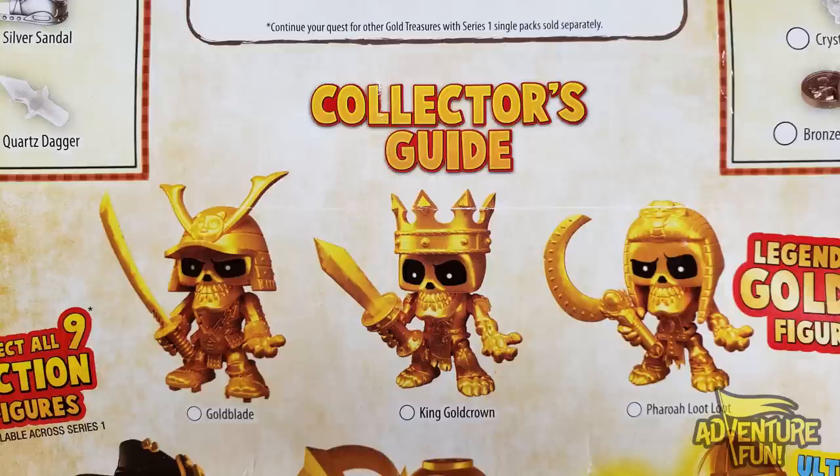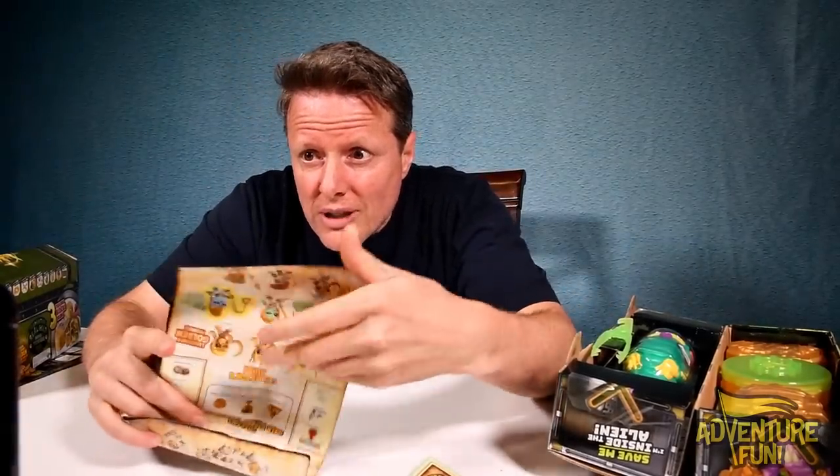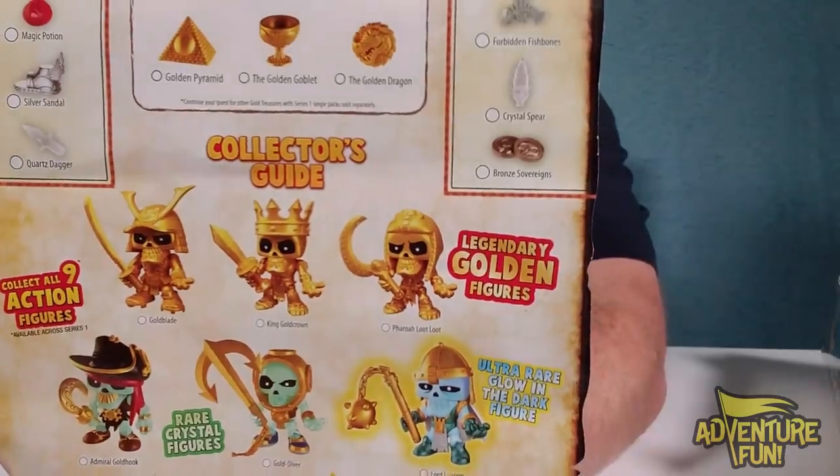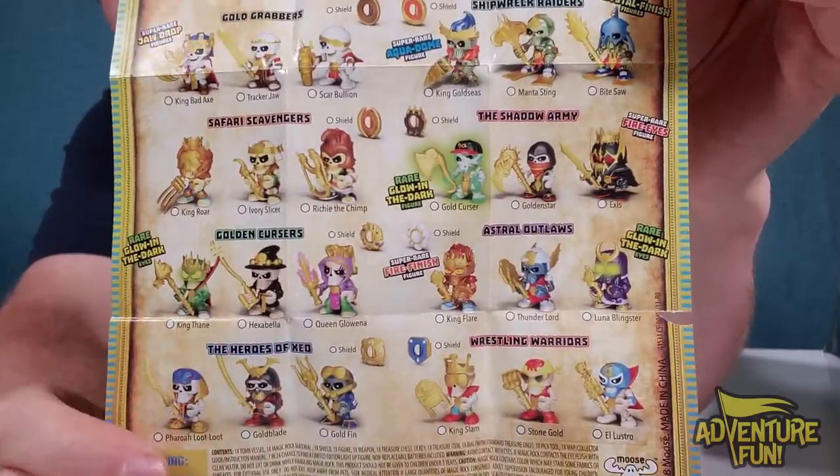Now, King Gold Crown didn't make it — but who took his place? Because there are three in the Aliens. In place of King Gold Crown, you've got Gold Finn. So Gold Blade and Feral Lute Lute stayed, King Gold Crown left, and then you've got Gold Finn. That was Season 1 — they got memorialized into the Legends, at least two of the three — and then Season 3 the Treasure Hunters: let's see where they're all at.